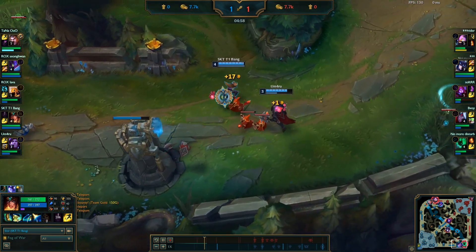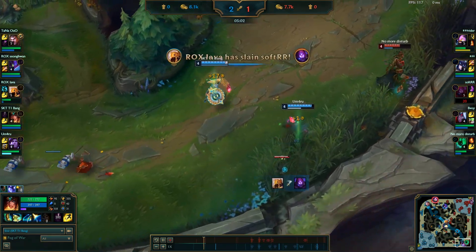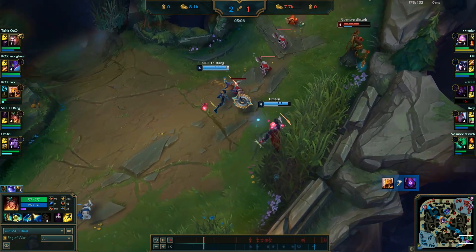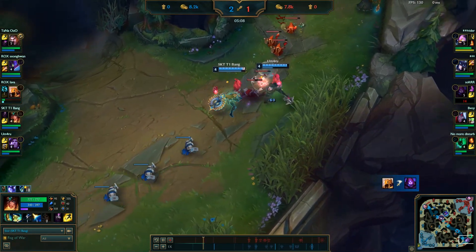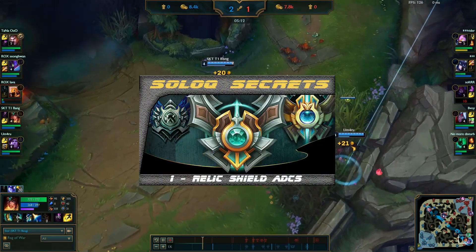Sivir then swaps back to Heal on one of her next spell shards, likely only using TP once or twice — possibly to get mid or top tower before the enemy bot lane has any chance to rotate. It's also used with the Relic Shield ADC strategy, which you can learn more about in my other video linked below.